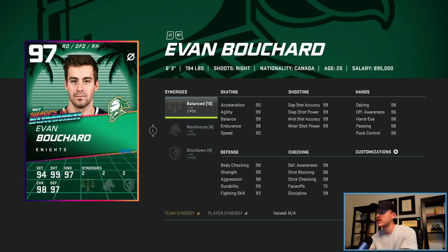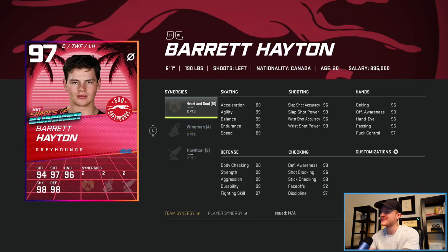Next one up is Evan Bouchard — big guy, 6'3, 194, right-handed shot. Not bad synergies, but I'm not feeling the balanced synergy right now. I was feeling barrage and heart and soul, so I think I'm going to have to pass on Bouchard.